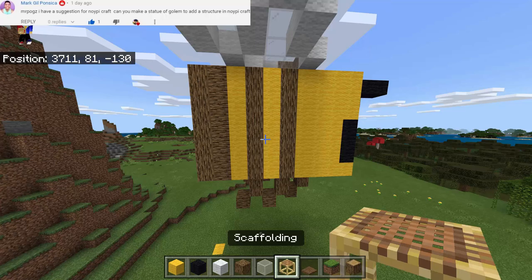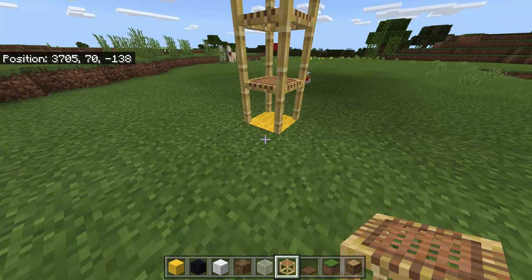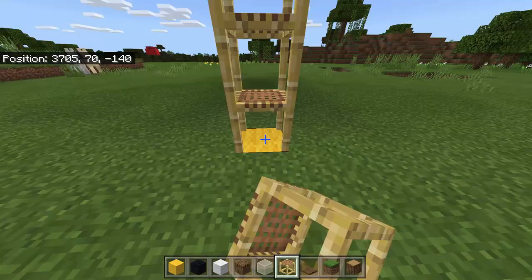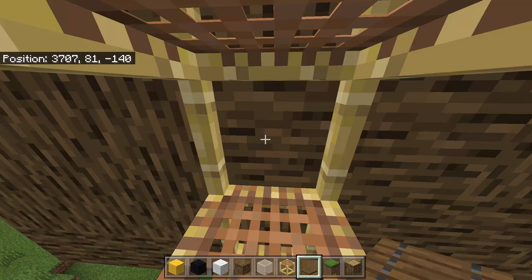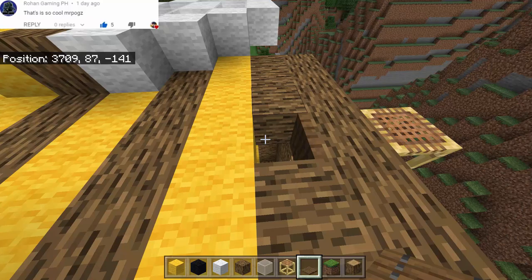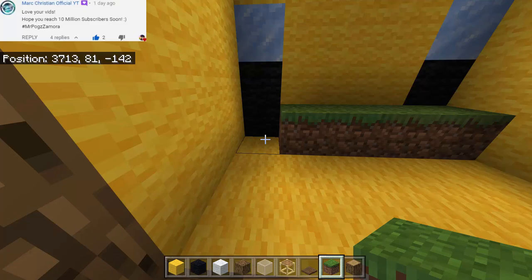So there you have it — we have now the giant bee. Now in survival mode this is accessible if you're going to use the scaffolding. All you have to do is make a tower of scaffolding until you reach the roof of this bee structure. In survival mode you need to climb up like this, but if you have Elytra that's gonna be better because all you have to do is glide all the way here, and you can now access the inside of this bee farm.